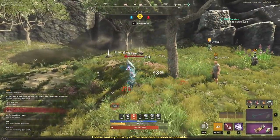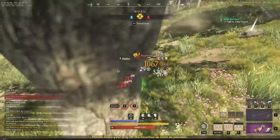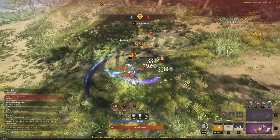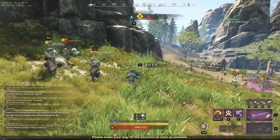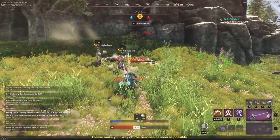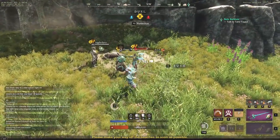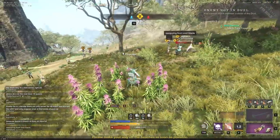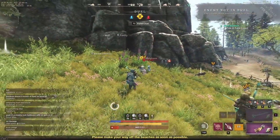Hey everyone, it's your buddy Graphic back with another video. Today we're jumping into one of the strongest builds for the void gauntlet in New World — a very strong build for 1v1s or any small-scale PVP. This is going to be the melee side of the void gauntlet, because of the lunges and all the utility it gives you in terms of damage and healing.